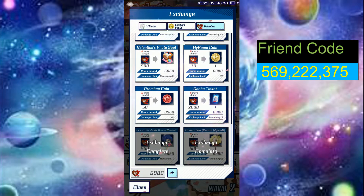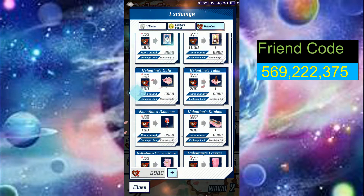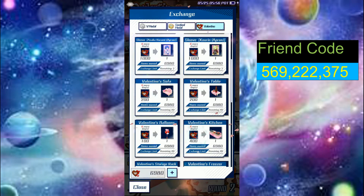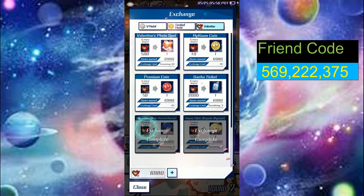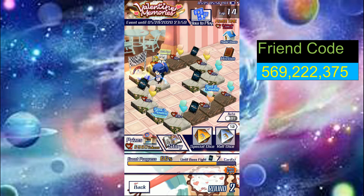You can get sleeves, my room stuff, the home screen, the battle screen, characters, and packs. If you don't really care about the my room stuff, better to just target the sleeves and the characters. I usually try to get all of them except my room items, premium coins, and gacha tickets — maybe if I have enough.